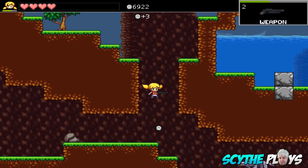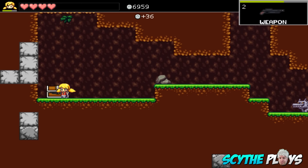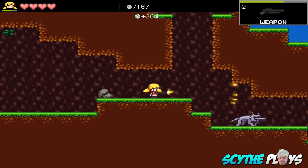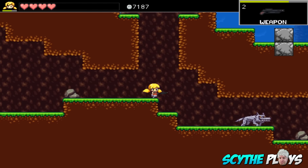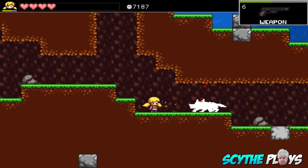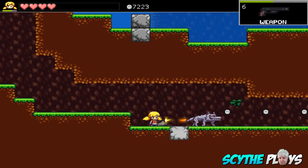We can swap over to a shotgun, which is only level 2. As you can see, it's another semi-automatic again. But the shotgun, for the most part, I'm not going to be using because even though it's really cool, it seems like the trade-off for the spread fire is it causes way less damage than our pistol actually does.